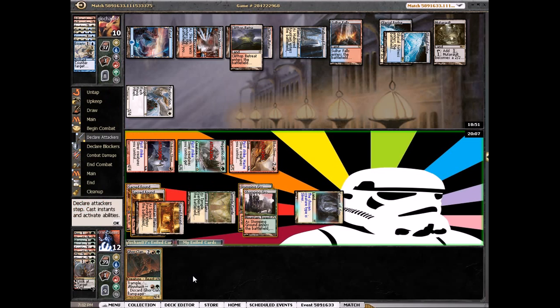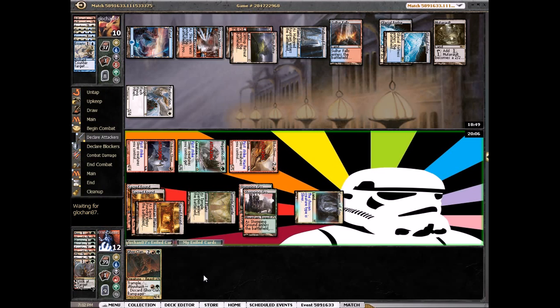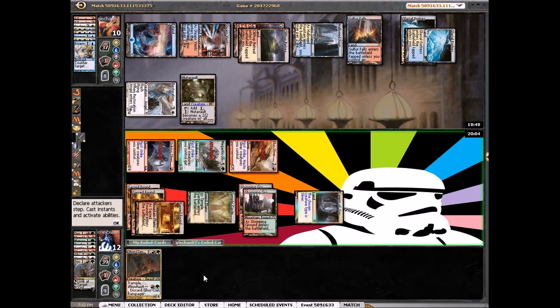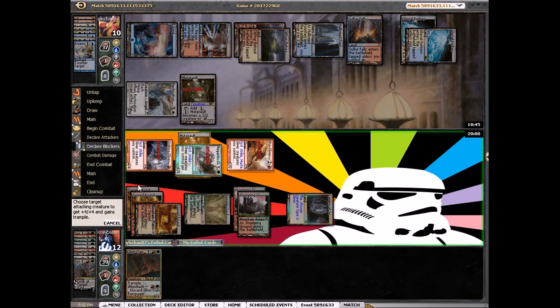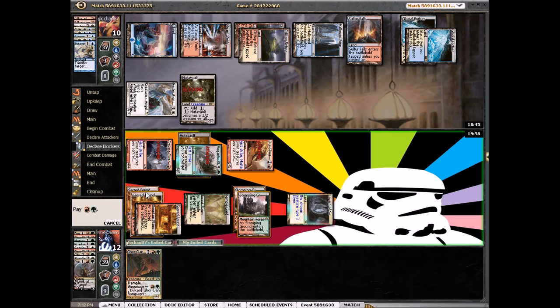We have the Rampager — he knows about it. Let's see if he has the charm. He has to have two things. I guess we'll just go for the Rampager, the four-power guy, just because that's the least amount of damage if he has Azorius Charm.